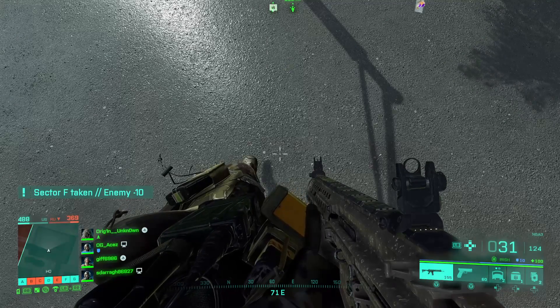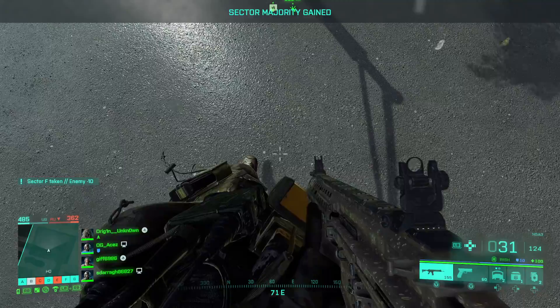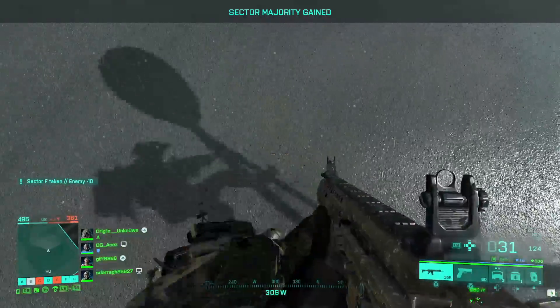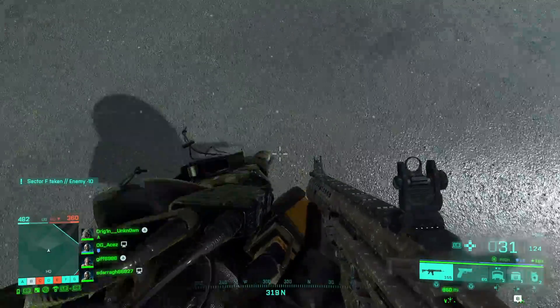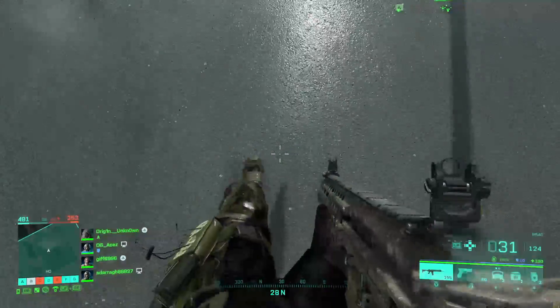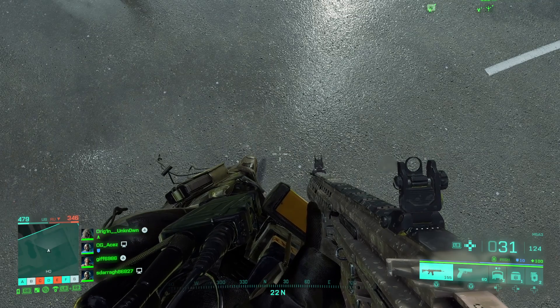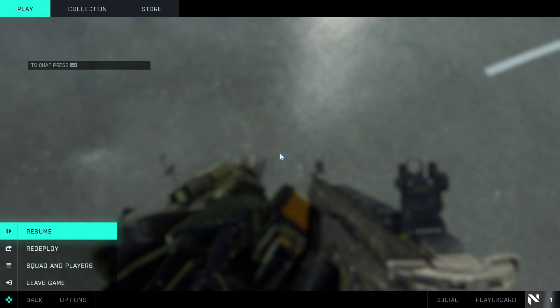What's going on, it's Aces here today with another video. Today I'm going to show you guys how to fix this bug where you're literally looking straight at the ground — you cannot look up. Mouse input, controller input, does not matter. You can't do anything about it, you can't play the game. The game is completely unplayable. So let me show you how to fix this.